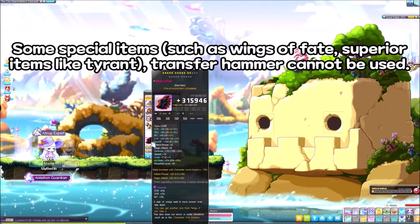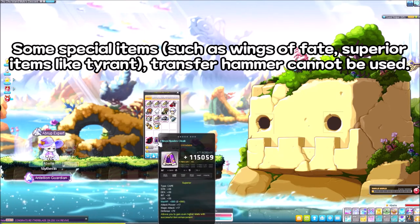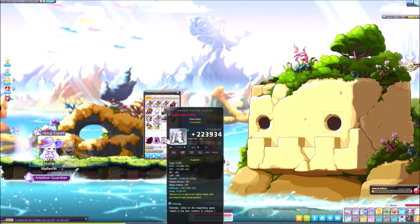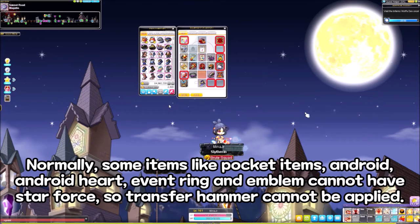Some special items, such as wings of fate, and superior items like tyrant cape, cannot use transfer hammer. Normally, some items like pocket items, android, android heart, event ring, and emblem cannot have star force, so transfer hammer cannot be applied to them.